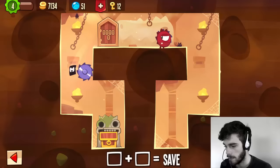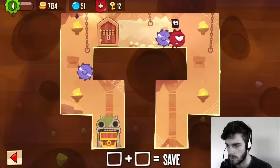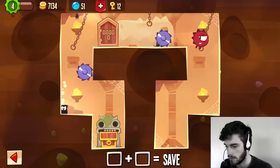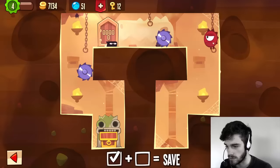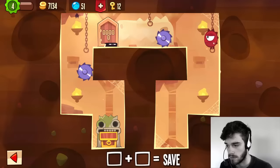We drop down and now we jump so we don't reach the saw. Let's do it once more. Okay, there we go. And we go to the chest. Oh come on, that was so close man. Oh my god, come on! Why does this have to be so hard?